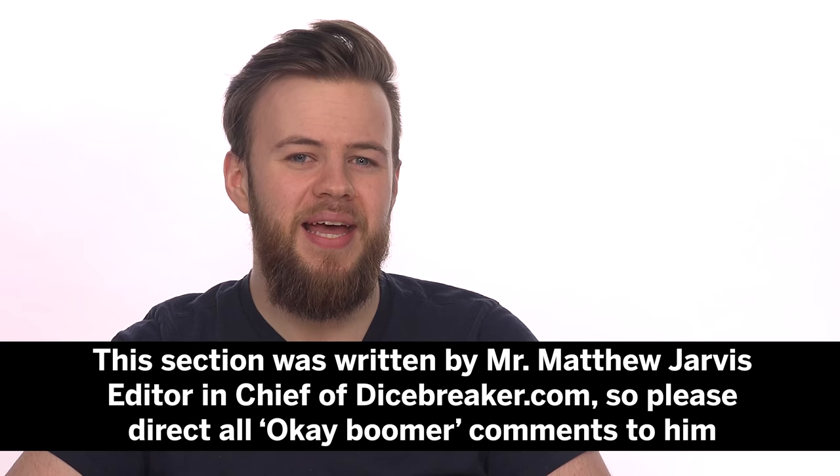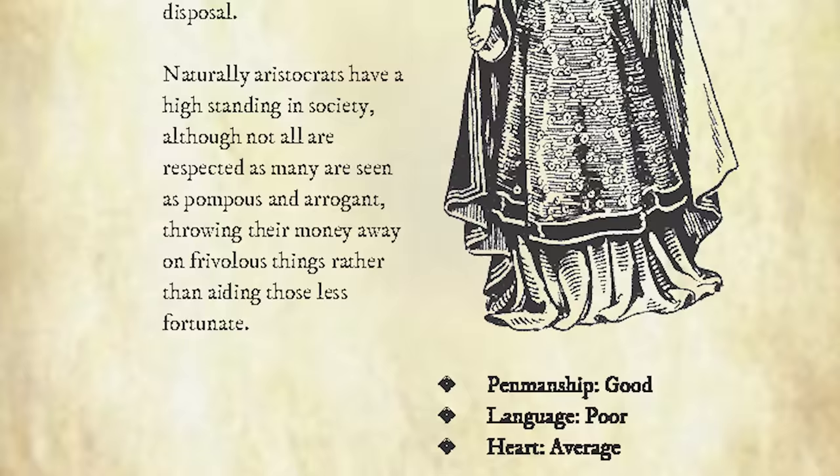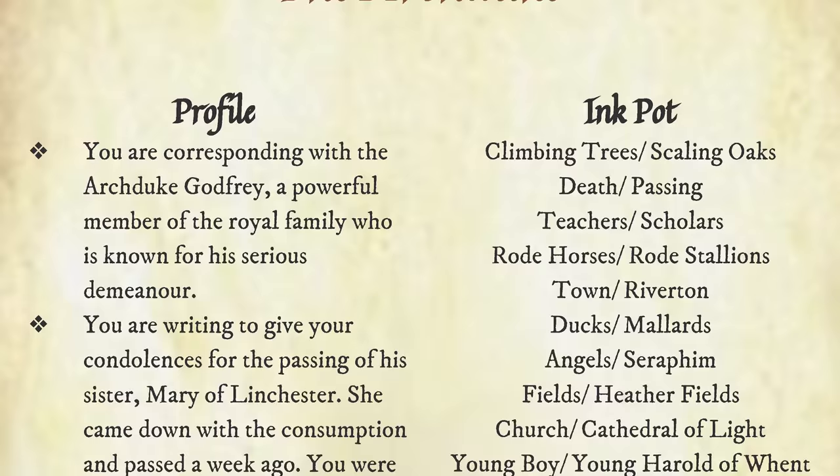Luckily, Quill is the perfect excuse to revisit the days of yore in which pencils weren't a hundred pound sticks of plastic, and ink didn't need an 'e' attached at the start to make it relevant. Quill is a solo RPG by designer Scott Malthouse about writing letters to impress people in a likely medieval fantasy world. You are one of several character classes — not a fighter, rogue, or wizard, but a monk, knight, poet, aristocrat, or someone else with a knack for brain over brawn. Your traits aren't how good you are at chopping goblins into mincemeat with a sword, but the visual appeal of your handwriting, your eloquence and vocabulary, and your ability to write from the heart to spark emotion and persuade.